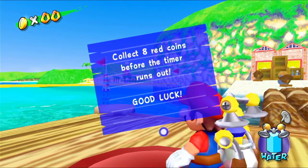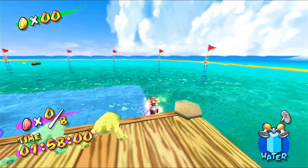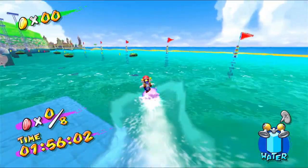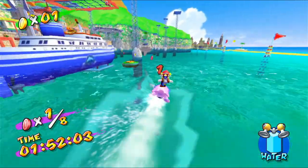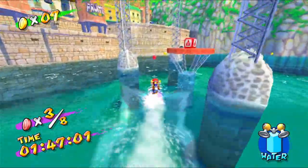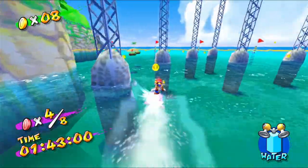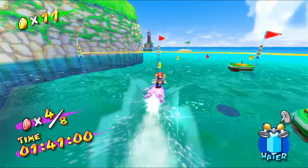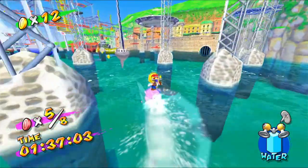We have this red switch here and if we ground pound it, it says 'collect eight red coins before the time runs out, good luck.' So now we have a time limit and once that's done we're going to die. We need to collect eight red coins like in Super Mario 64, and then we get a shine. It's a little bit difficult to get all of these — just need to follow the line of coins most of the time.